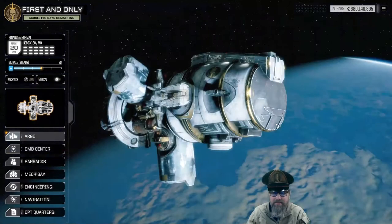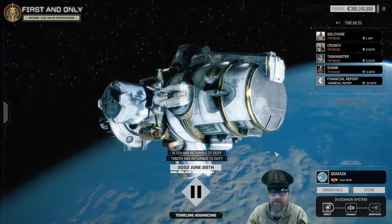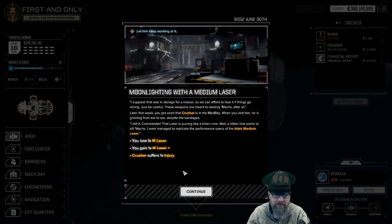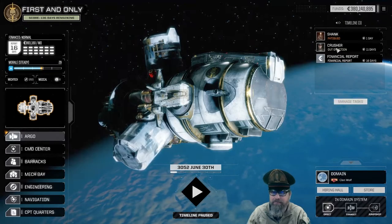We don't have enough pilots, so let's wait a couple days to get everybody back. While waiting, we get a random event: moonlighting with a medium laser. You stumble across Crusher fiddling with a stock medium laser — jumble of loose metal and wire around him. He asks you to keep it from the chief, who's already shooed him out once this week. We let him keep working and he improves it to replicate the performance of an intact medium laser, but suffers an injury, so Crusher will be out of our next mission.